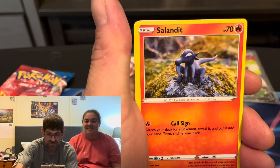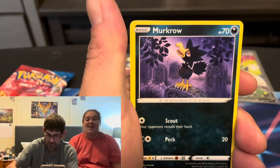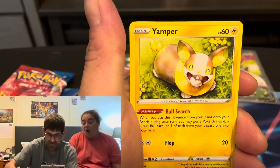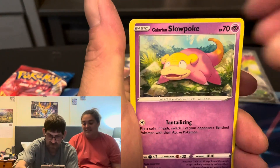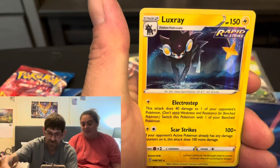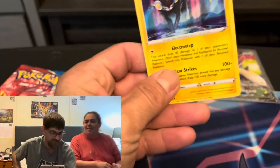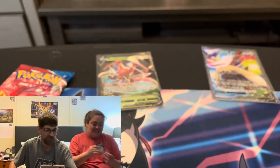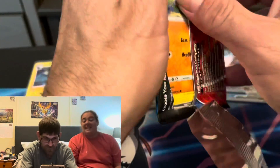Galarian Slowpoke to go with your Slowbro, Spoink, reverse holo Spoink, and - it's a holo! It is a holo - Luxury Ball! So does that count? Yes it counts as a pull, so you're technically ahead. Last pack magic! Which technically by default Andy already wins, I say, because he got a holo and a V card.